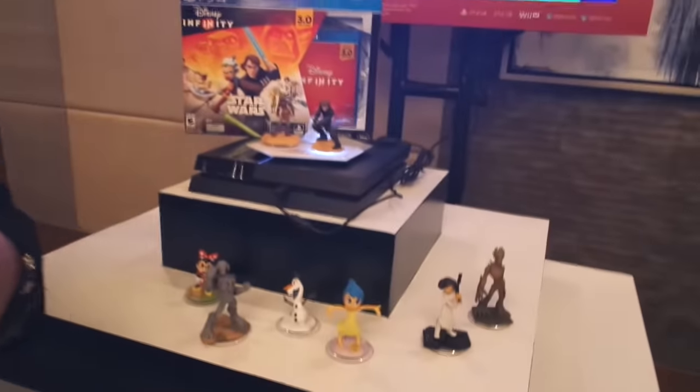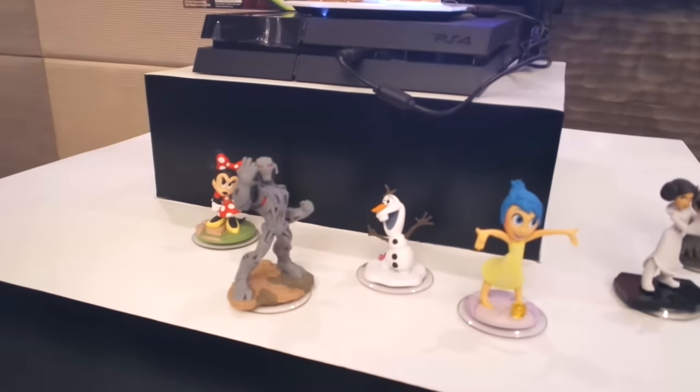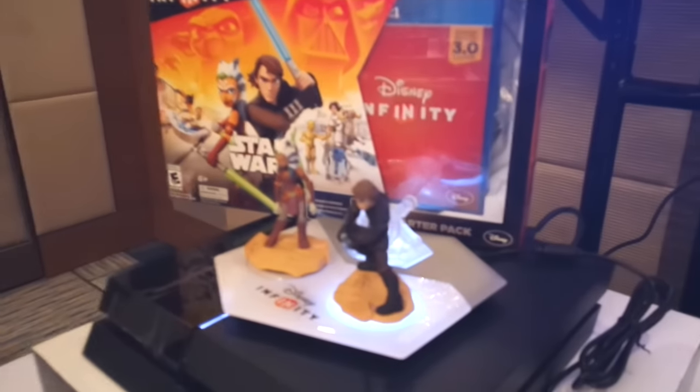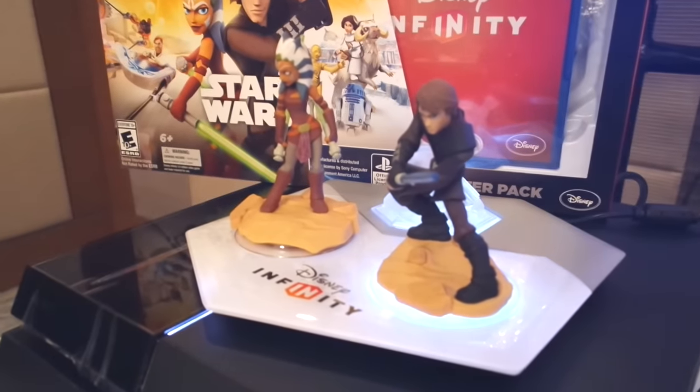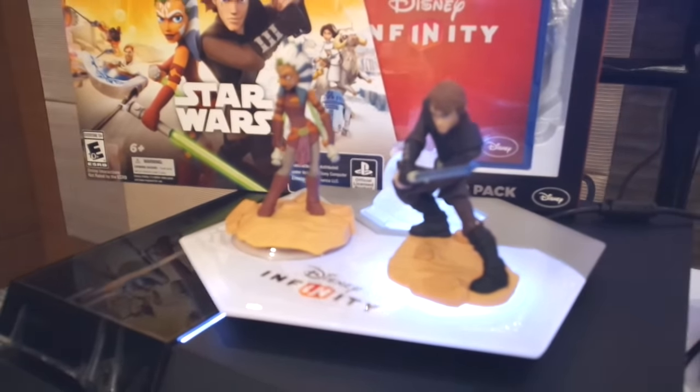Everyone that's a physical figure here, they're all playable characters. The fun thing about Disney Infinity is it mashes up all the major brands Disney has to offer — sold separately. We have Disney characters, Marvel characters, everything. Right here we have Joy from Inside Out, Minnie Mouse who is new to 3.0, and Ultron from the Marvel Universe.